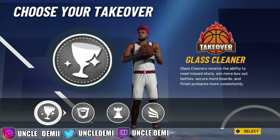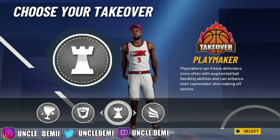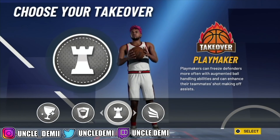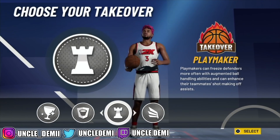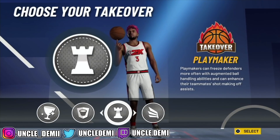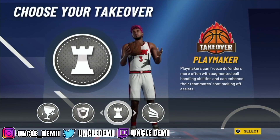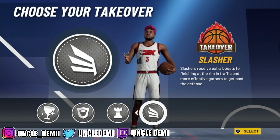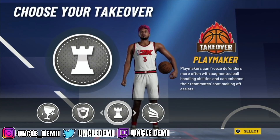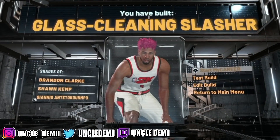You actually get glass cleaner takeover, slasher takeover, and even playmaking takeover with this build. Playmaking is actually not a bad takeover if you want to have fun — get outlet passes, do dimer, I wouldn't even be opposed to having this in rec because of the opportunity it creates. You'll also be able to dribble extremely well with this build. But slasher still gives you a plus 10 to ball handling just like playmaking, and slashing is still the most overpowering takeover — so that's what we're going with. There you have it: the glass cleaning slasher.